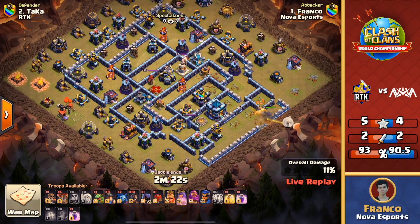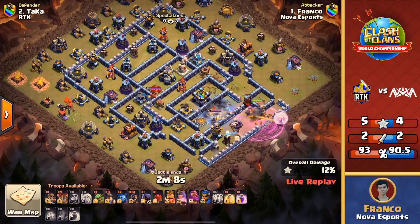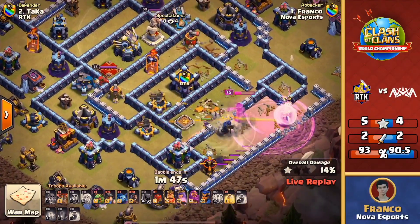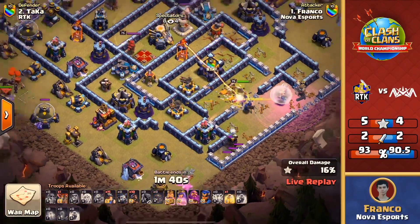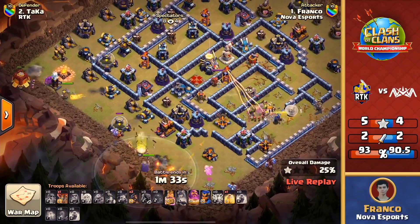He can get the town hall if the queen charges and breaks through the wall, potentially grabbing the X-bows behind — that's a lot of value through this charge. The king and siege barracks can set the funnel on the top side. A great job identifying where to go in with that queen charge — using that second rage to keep the queen walking through. The royal champion is right there, but this queen might have to pop her ability — she stays up through the royal champion! The bows and the royal champion were on her, but the headhunter slowed the royal champion just enough to keep that queen up.